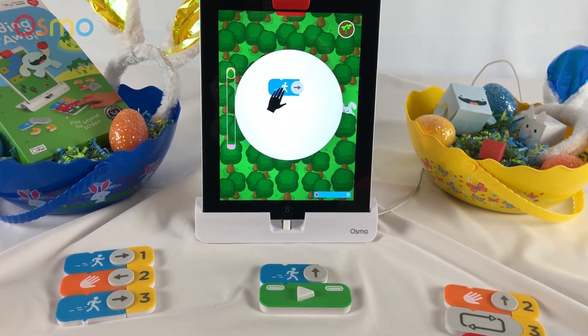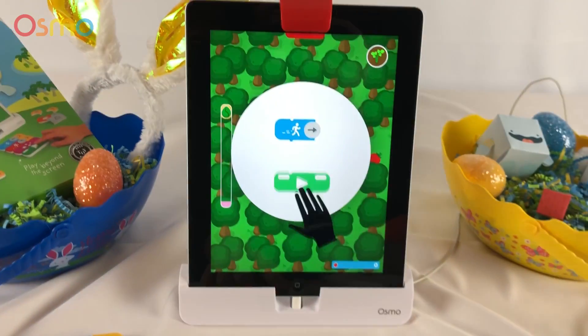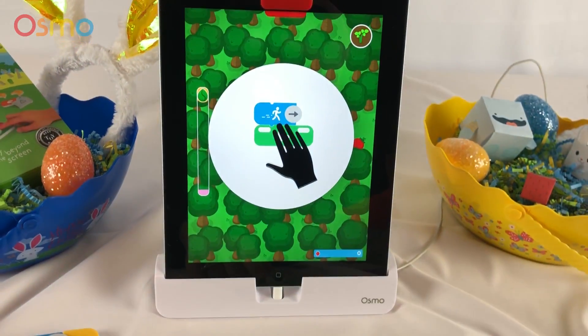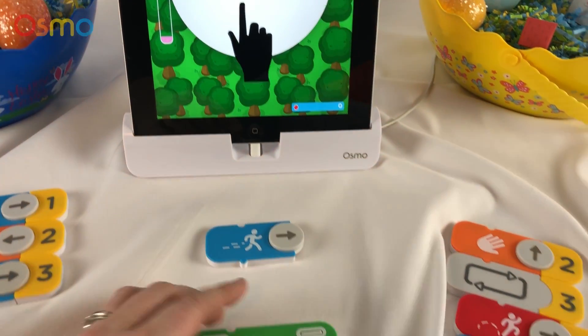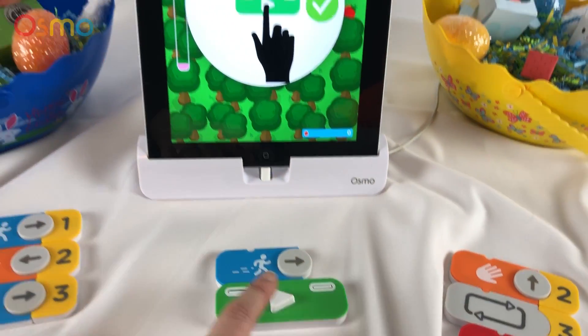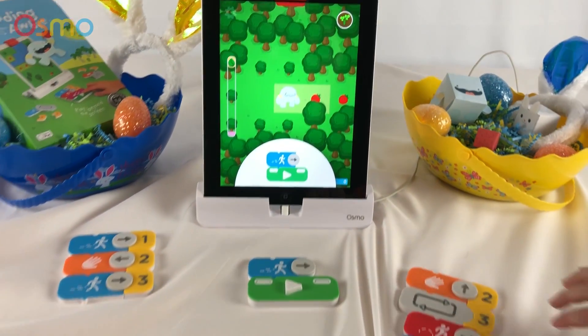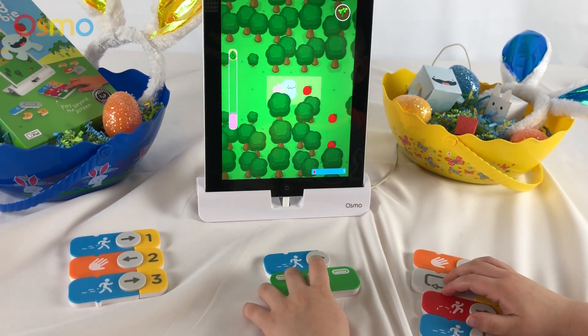Did we do that one right now? Turn the arrow this way. See? Yay, we did it! All right, we have the green piece on there. It said push the button. Oh, we push it. Yay! Oh, can I play first? Yeah. Push it. Oh, keep going. So he's walking.